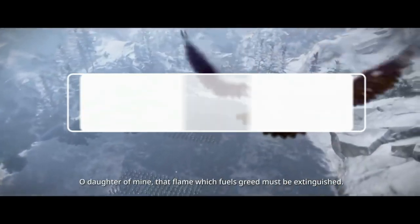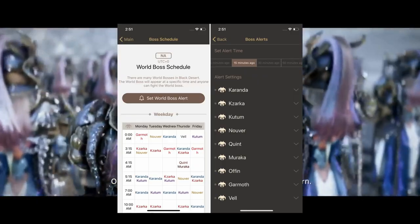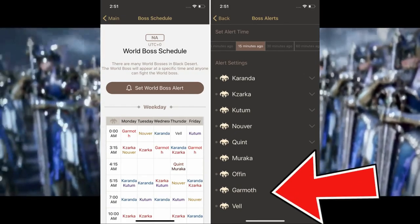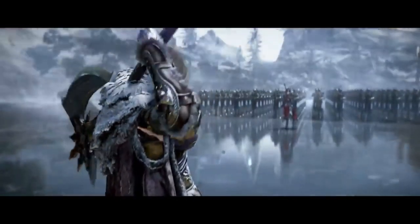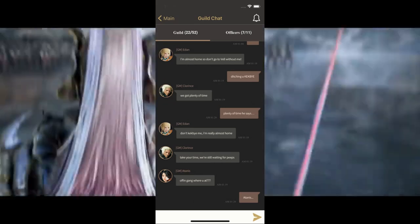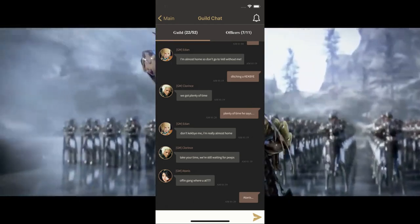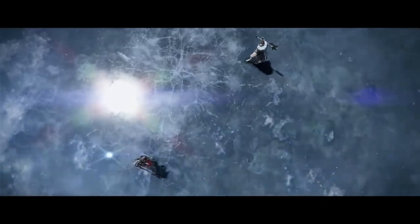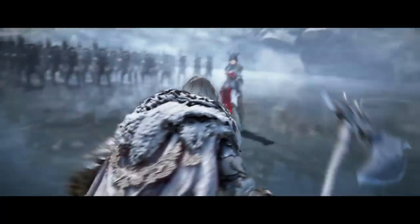BDO has an app called Black Desert Plus, and there are a few things I really love about it. First is the boss alerts, which you can set up so you don't miss world bosses — I mainly set alerts for Vell and Garma since I'm only interested in the hearts. Second is the ability to chat with your guild through the app; you'll see all messages from in-game guild chat on your phone, which is really handy if you're away from your PC and have players who don't use Discord but like to chat in game.